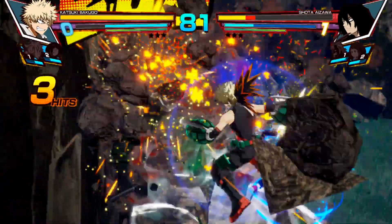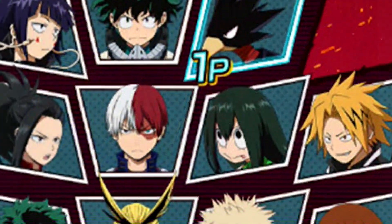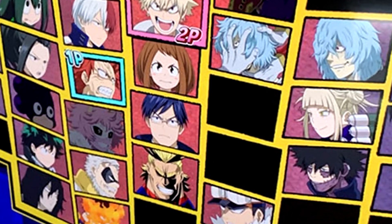Speaking of the character select screen, the new one takes that arcade-y style of the old one and turns it up to 11. I've seen some people complaining about this character select screen, but I love it. The bright colour palette matches the comic book aesthetic the game is going for. In the previous game there was just a greenish-blue background with spots, but in this game there's a nice gradient effect that goes across the character select screen, which I think makes a huge difference.